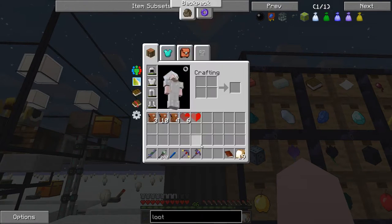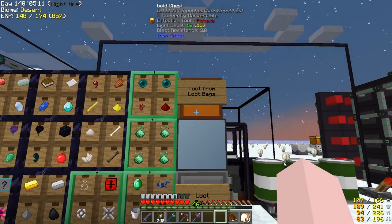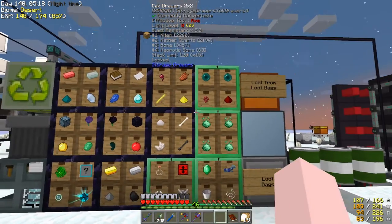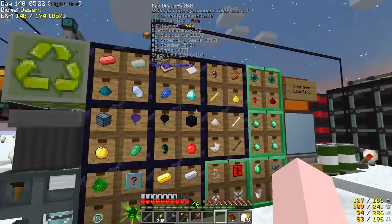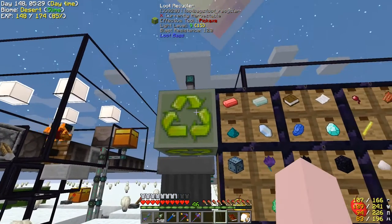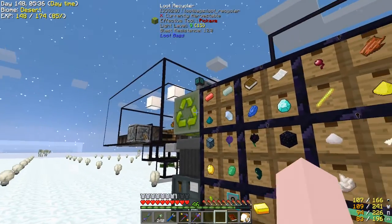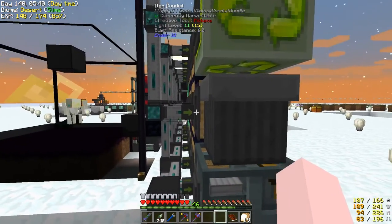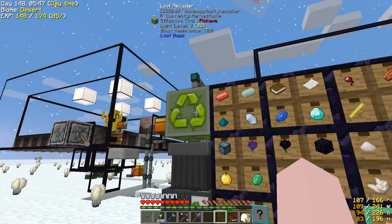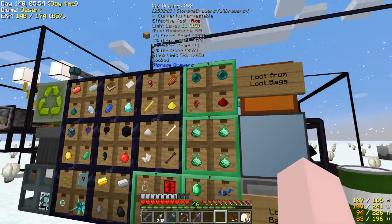The loot recycler is just stone around a chest and an iron ingot. What happens is the loot from loot bags — this chest was full with stuff I did not want to save at all, like mega rubber saplings, etc. I feed them into this and it pulls loot bags out the top with all the junk loot. So instead of trashing things, it's recycling the loot, making more loot bags, sending them back, and running through the whole thing again.